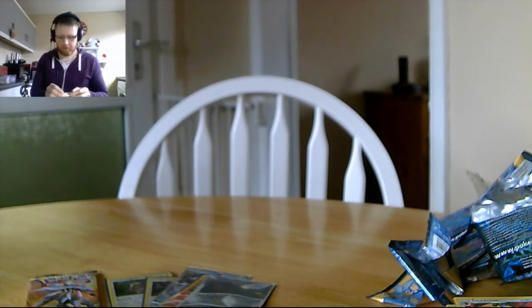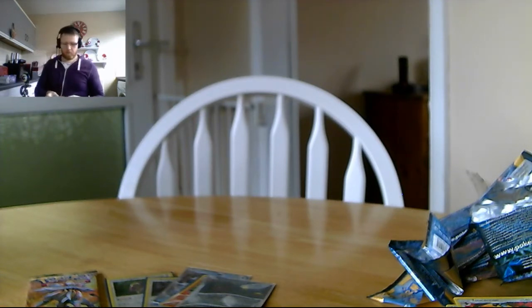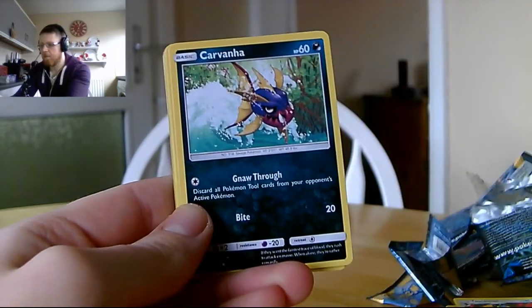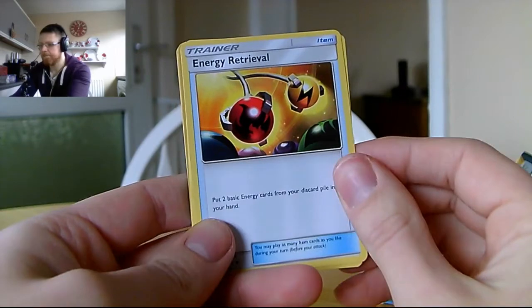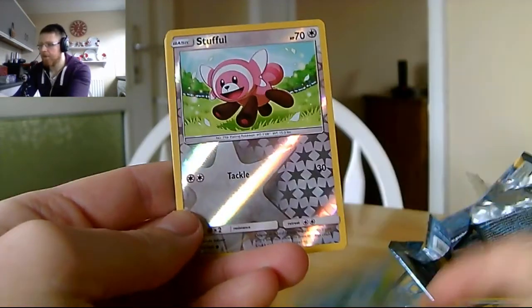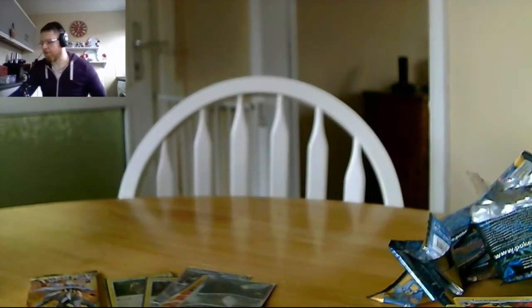Still reeling from that Umbreon GX — absolute madness. Next pack has Machop, Chinchau, Carvanha, Pikipek, lighting energy, Energy Retrieval, Rockruff — I'm waiting for a Krokorok to turn up, as Krokorok has got to be a rare in this set — a Rockruff, and the reverse foil is a Stufful. The rare in the pack is another Clawitzer, which we already got a reverse foil of.